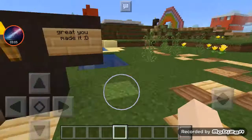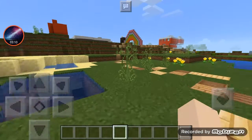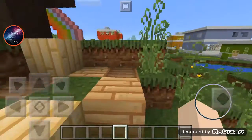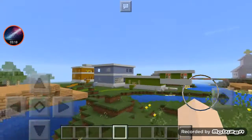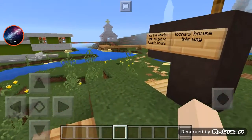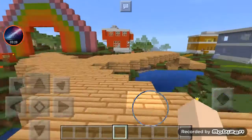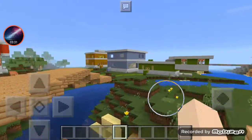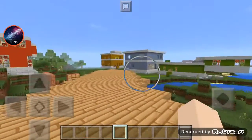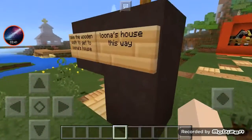Let's go down to this wooden path. I put signs so you know where people are. I built all of this by myself — I was just too lazy to get help. It's about a girl living with her mom, and there are other people who built stuff around the houses, like that pink house I'll show you later.